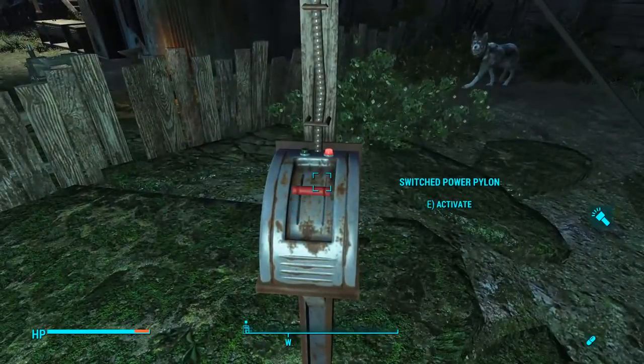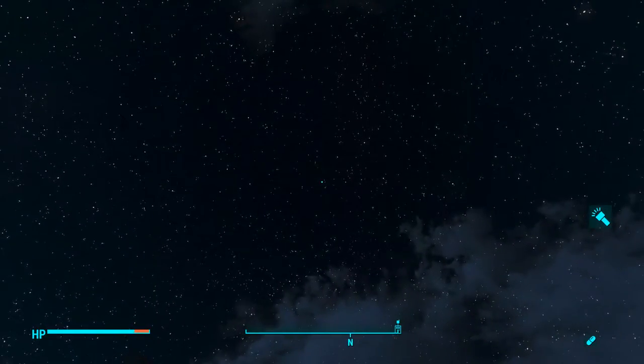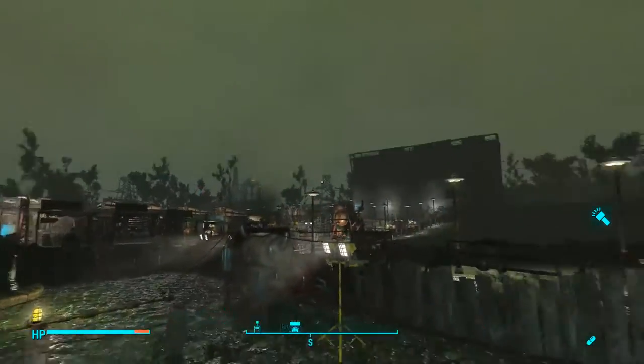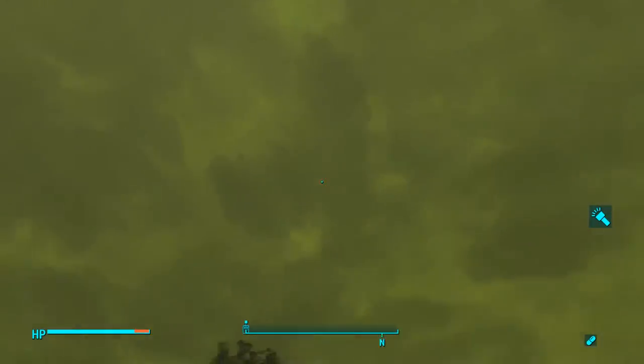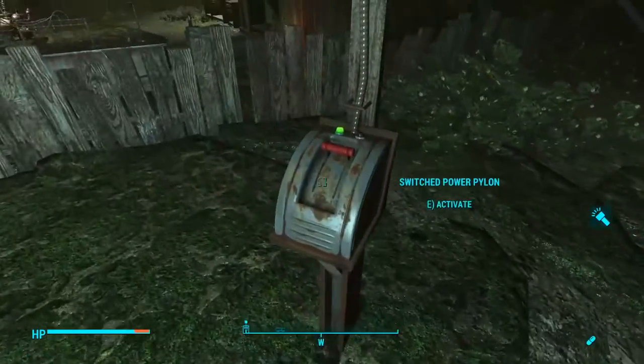So, this is the rad storm firework, and if we launch it, we'll see that when it fires, it creates a vortex and then an actual rad storm over the entire wasteland. This isn't just aesthetic — this is a full-blown thing. There's lightning strikes, and you'll get radiation and everything.